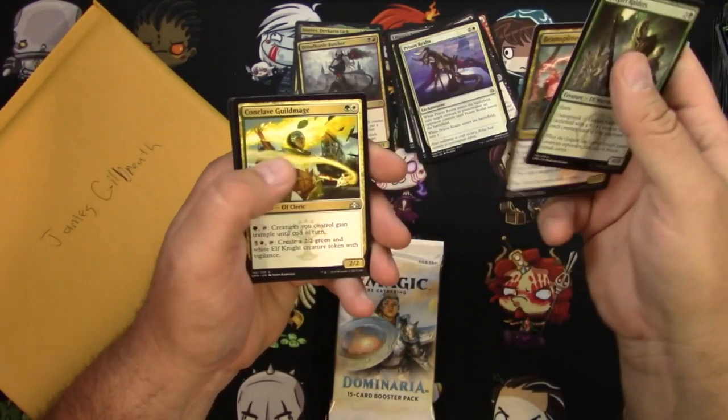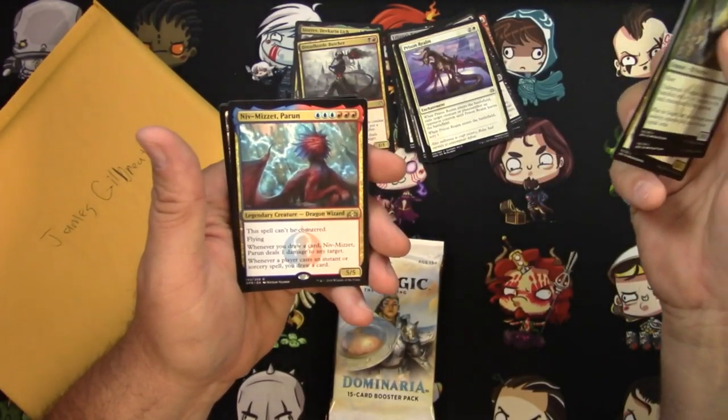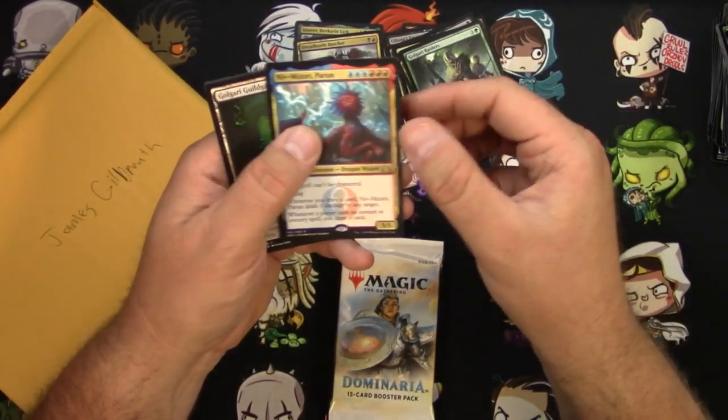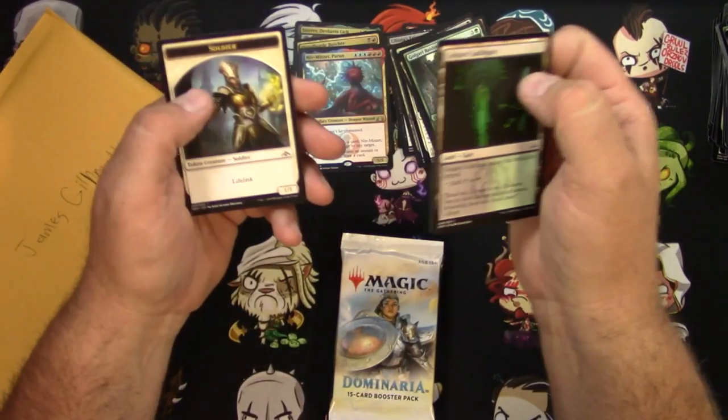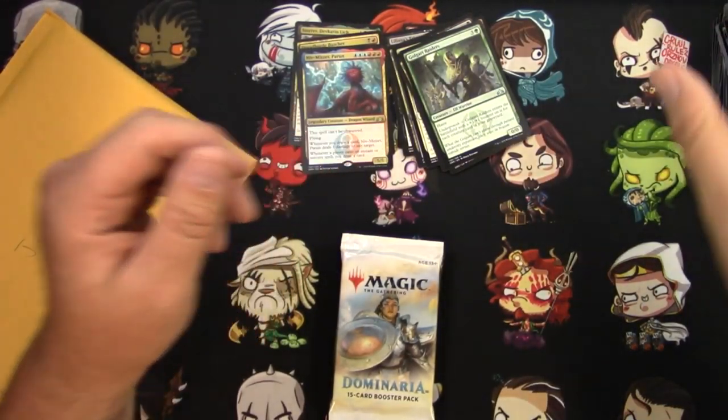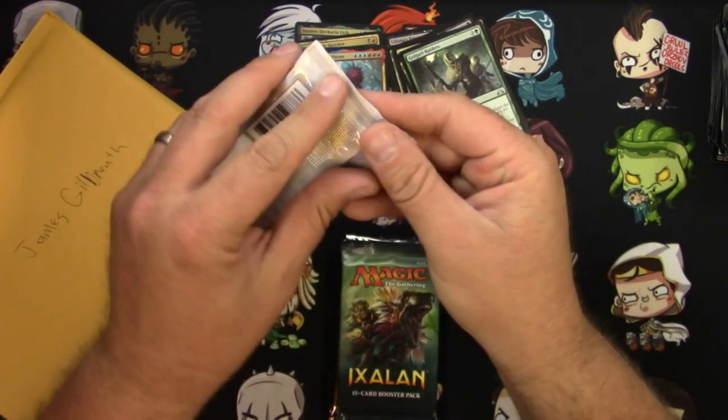Golgari Raiders, Beamsplitter Mage, Conclave Guild Mage, and a Niv-Mizzet Parun — that's decent. I'm not sure how much it's worth money-wise, but I'm going to call that a good hit for you.